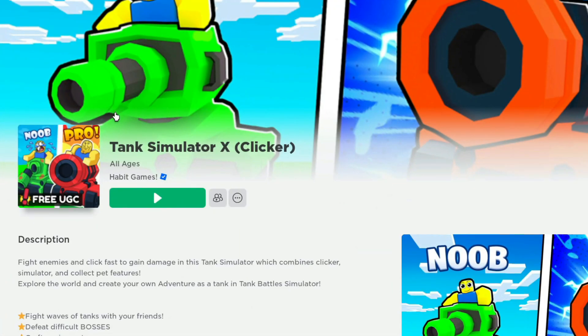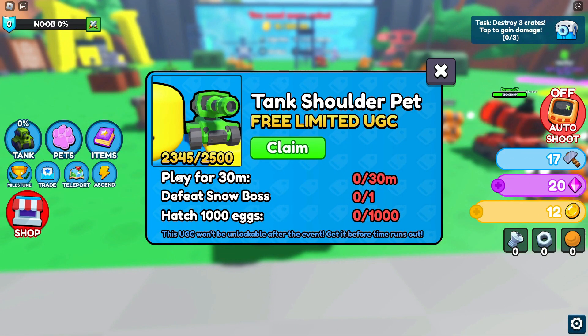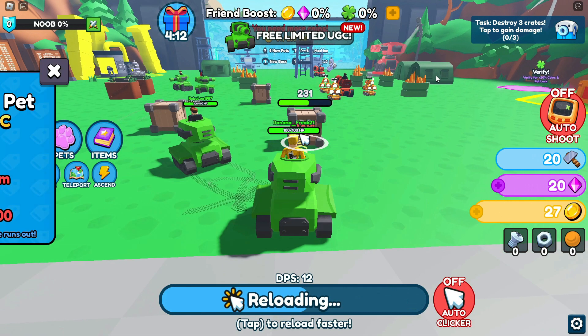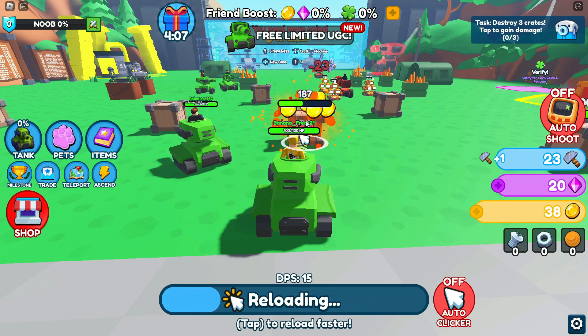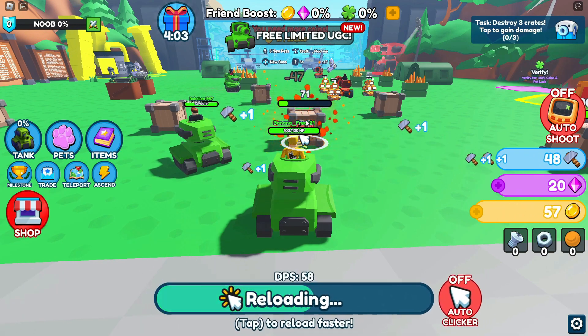Now join Tank Simulator X. The game is a classic grind game. If you play the game enough and complete the missions, you will get the free item. These missions are: play for 30 minutes, defeat the Snow Boss, and hatch 1,000 eggs. Good luck and have fun, guys!